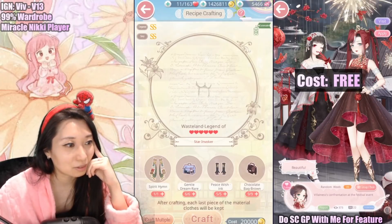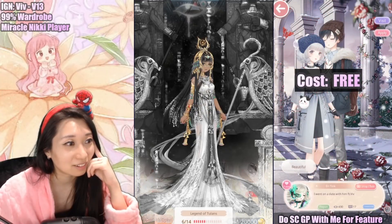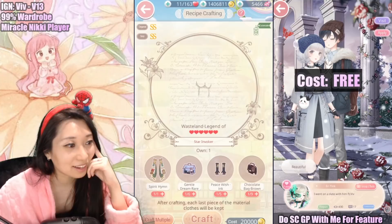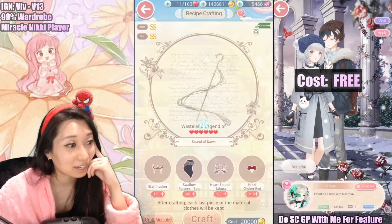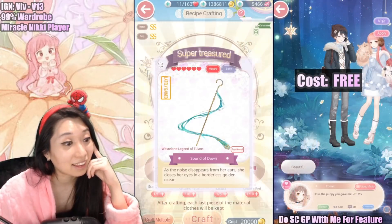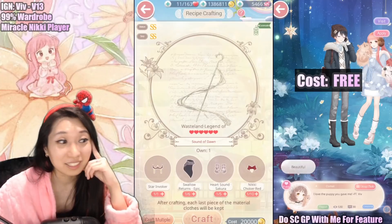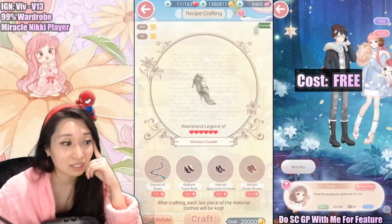Next piece is going to be this. What the heck is this? I have this in Miracle Nikki. Oh, it's the face thing — it's for her face. Yeah, there it is, right there. And the next piece is going to be the staff. There you go. Notice that it's 20k gold to craft one piece — you have to have a lot of gold in order to craft this too.